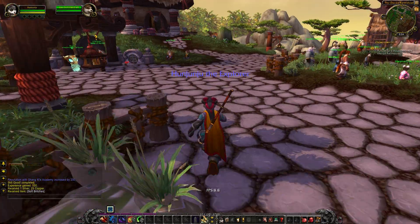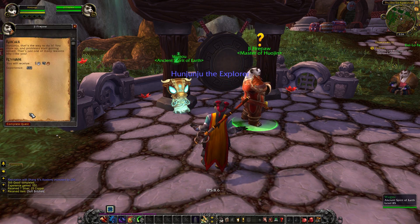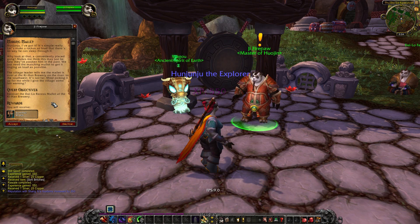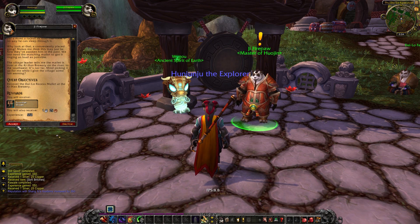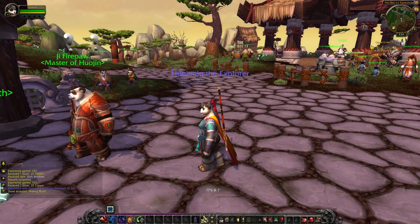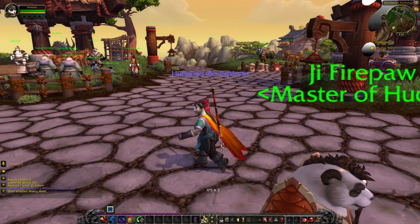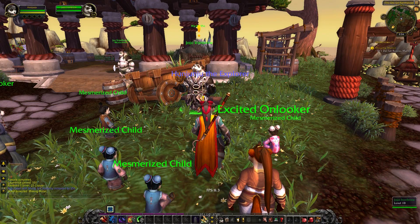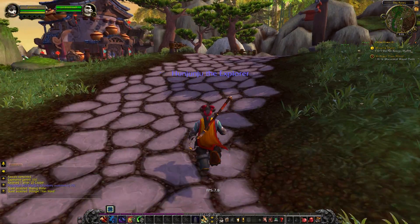I just looked at the map again to figure out what I'm doing. And there's that sleeping little earth spirit. We still haven't woken him up yet. Now the next thing is, maybe we can ring this gong over here. We need to go find the special mallet so we can ring the gong - that's the next thing. And besides that, there's one other quest giver right behind me - the same guy we've been helping before. He likes to have me gather things that he can karate chop in half.